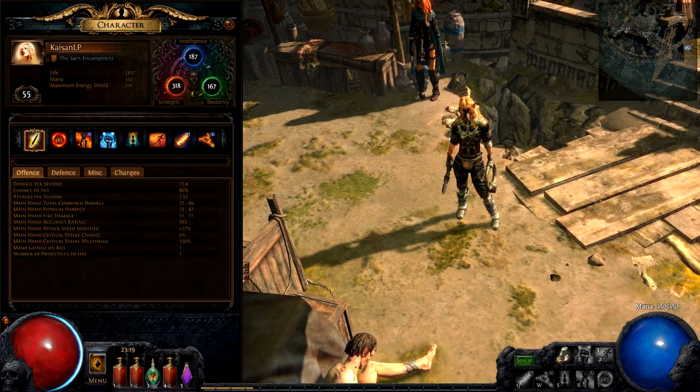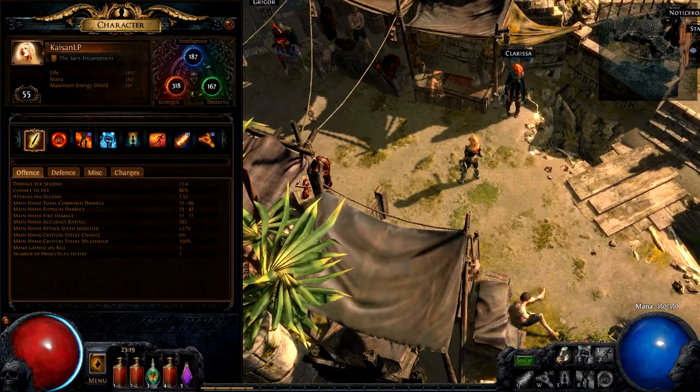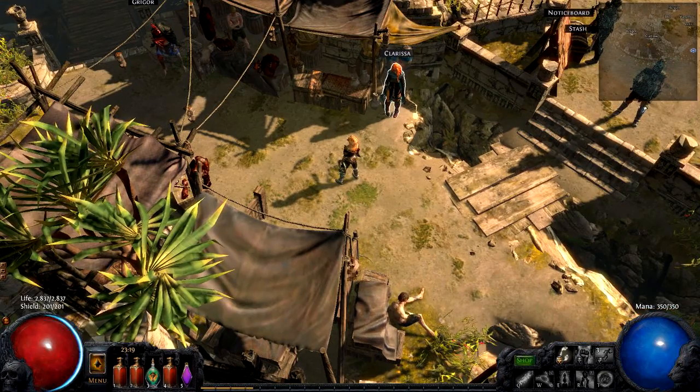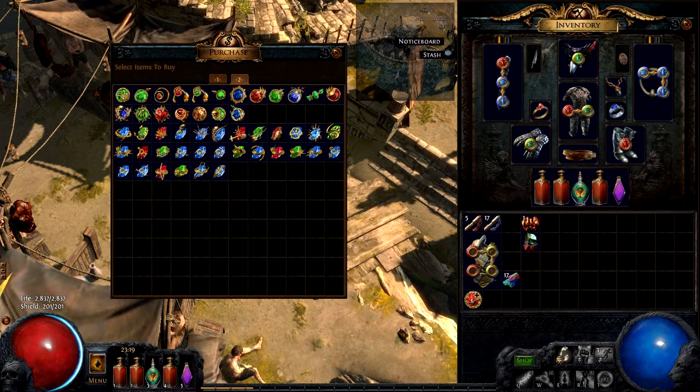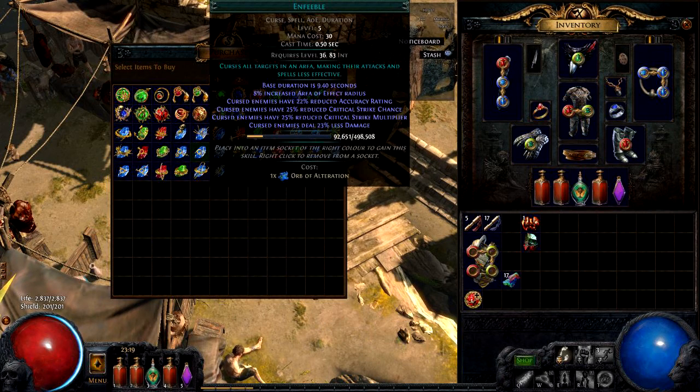What's up everyone, it's Kaisen here and welcome back to The Awakening. We're still in Act 4 Cruel, no worries. I just went back to Act 3 because we're going for a gear upgrade. And for that, I do want to get something from Clarissa here. And to be more exact, I do want Enfeeble.